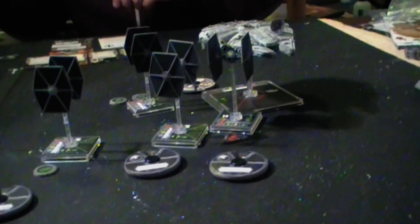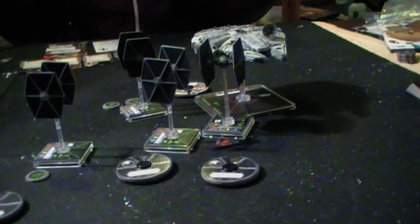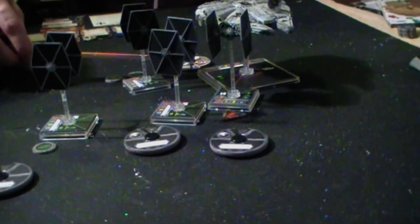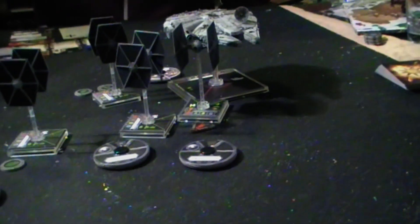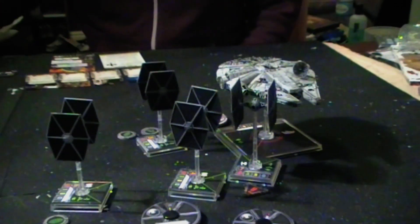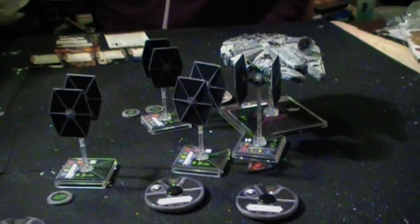Much as I would have liked to have shot the one dead in front of me and continued piling on the damage, I can't because we are touching bases. However with my beautiful 360-degree field of fire I may target pretty much anything I like. I've got a couple of options in range one, so I think it'd be foolish not to go for range one — I'm going to go for Night Beast. I've used him myself in games, I know how much of a pain he can be. I have three attack dice but I'm in range one so I have a fourth bonus die.